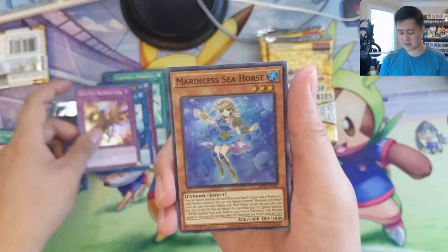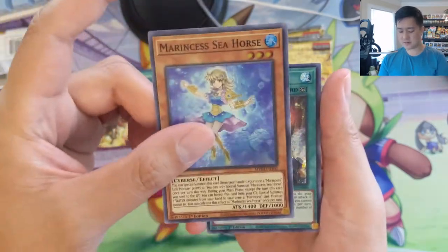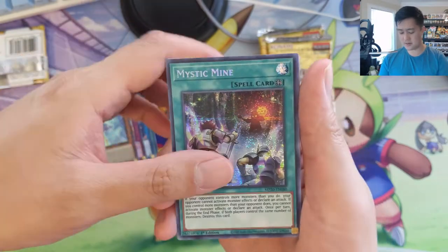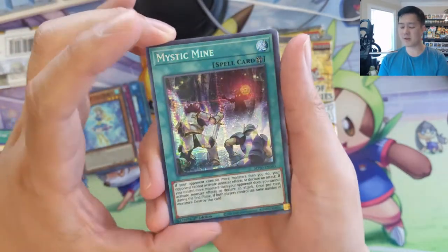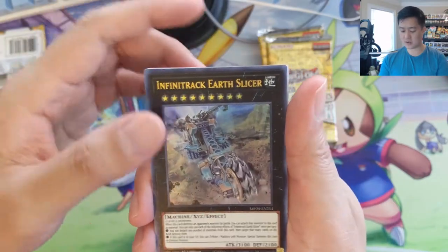Marincess Seahorse — we've definitely seen her before. I believe she had a prismatic rare. Mystic Mine is in this set — we've seen this card a bunch of times. This is the prismatic rarity version, and this is a really annoying card. Infinite Impermanence, Terra Slicer.